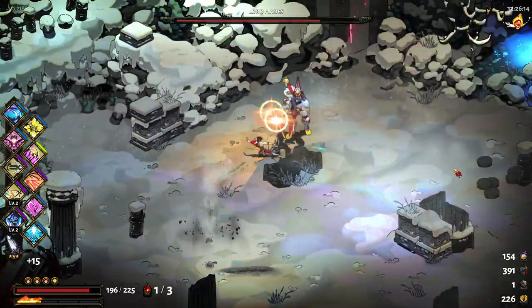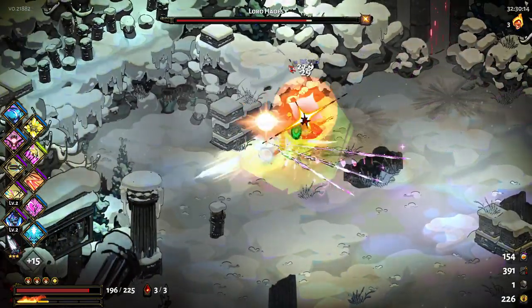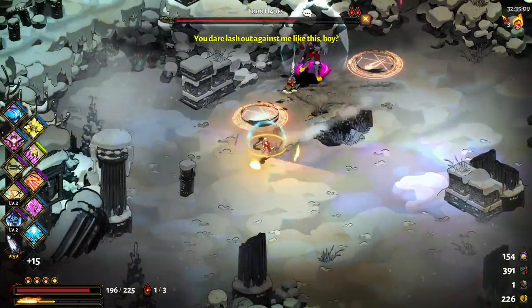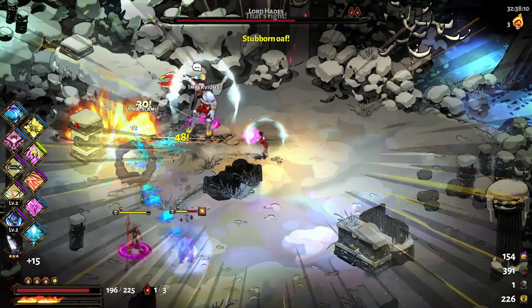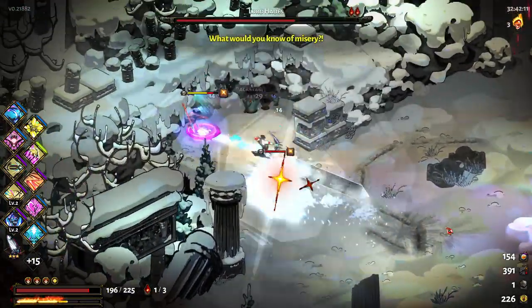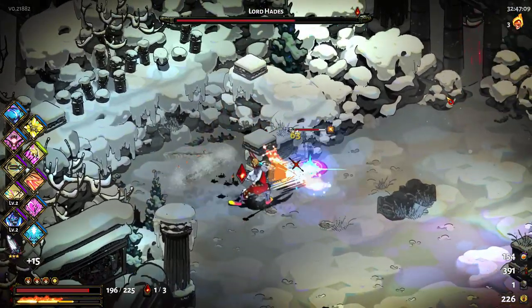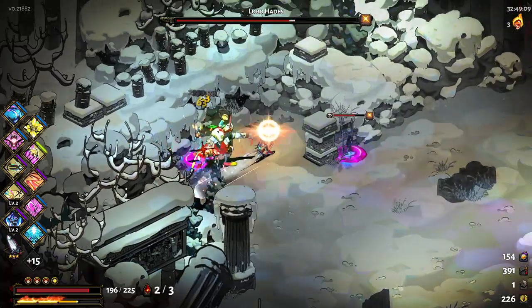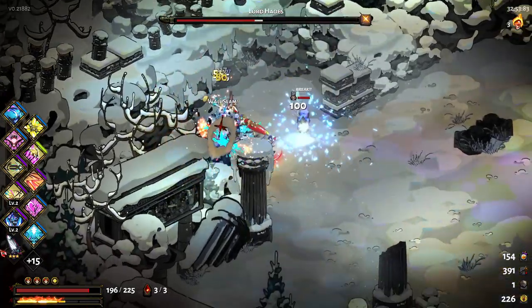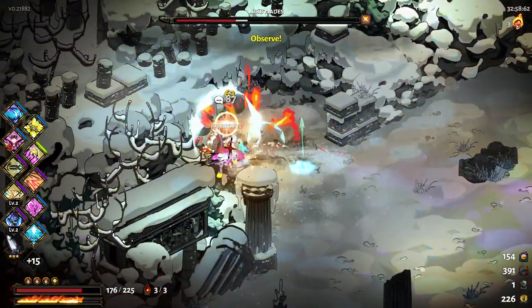Come here, princess. There you go — damage is okay, I would say. Stubborn oaf. I should make an effort to pull him into this spot — that's exactly where I wanted you to be — so I can get that juicy knockback damage off here. He didn't even come back — damn.